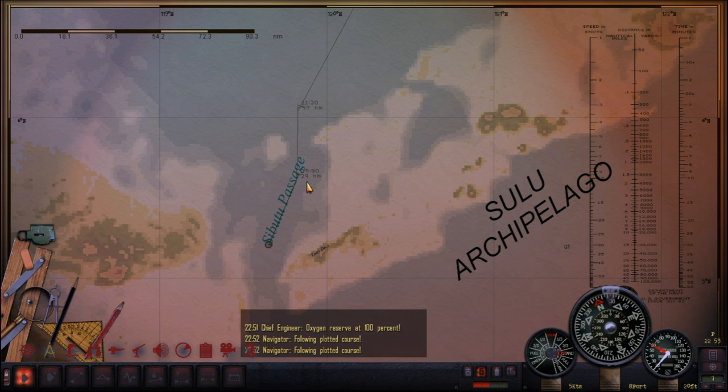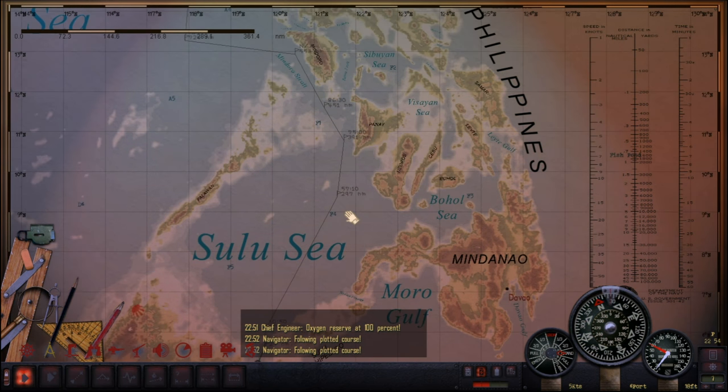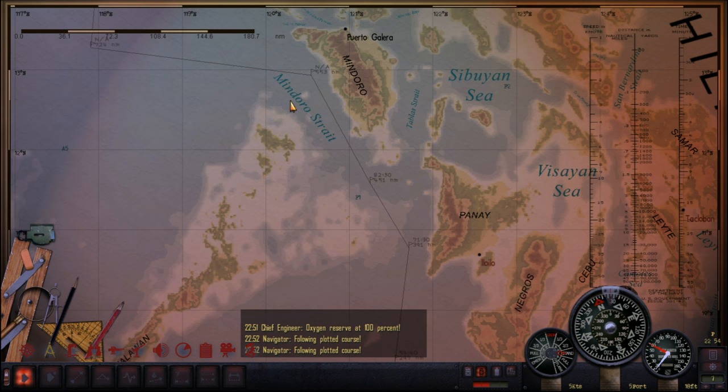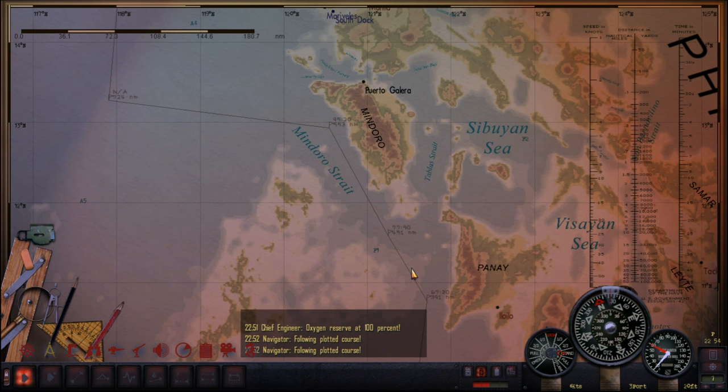We've got through the Sibutu Passage, which is fantastic. I've just surfaced the boat — the men were getting a little bit hot and sweaty down there, we needed some air. But now we have to head through the Sulu Sea and up through this strait, which is going to be a bit hairy as well. I might do this at periscope depth too, because this is going to be a hotspot for enemy shipping.